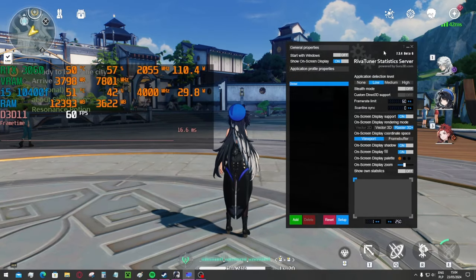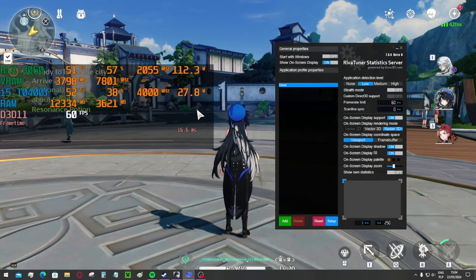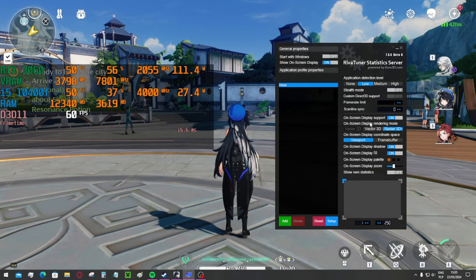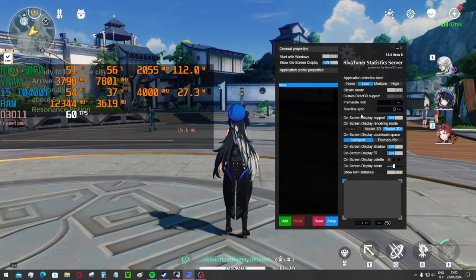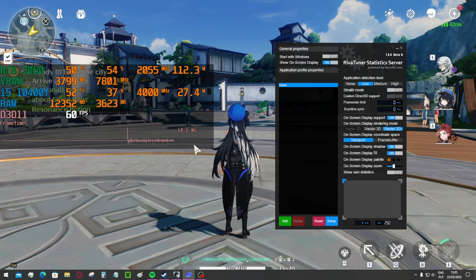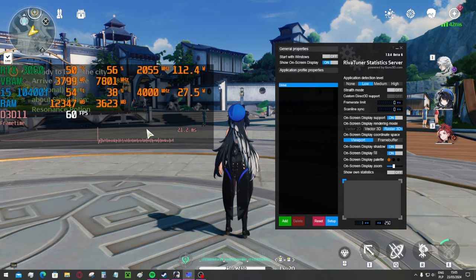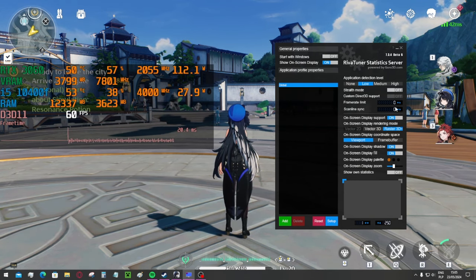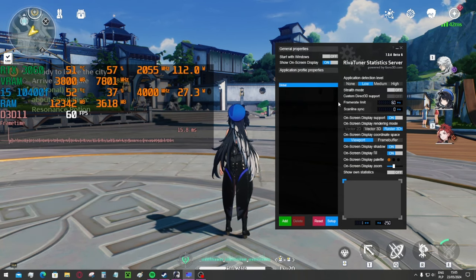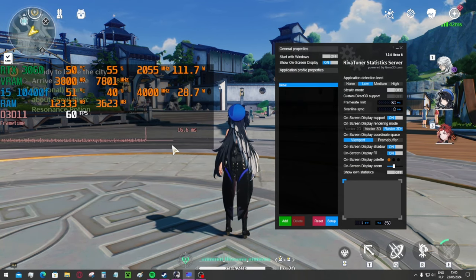You just have to remember that once you're done playing Wuthering Waves, go back to frame rate limit, set it to 0, and press enter — now we're back. And obviously, when you want to play Wuthering Waves again and want your game to run smoothly, go back to frame rate limit, type in 60, press enter, and now it's smooth again.